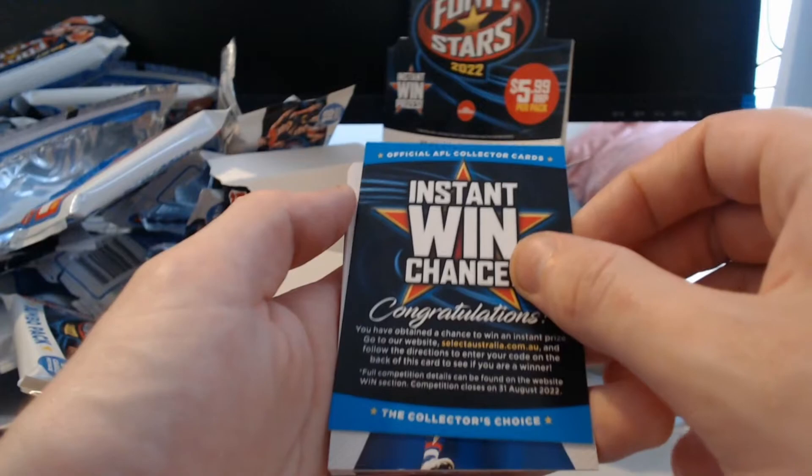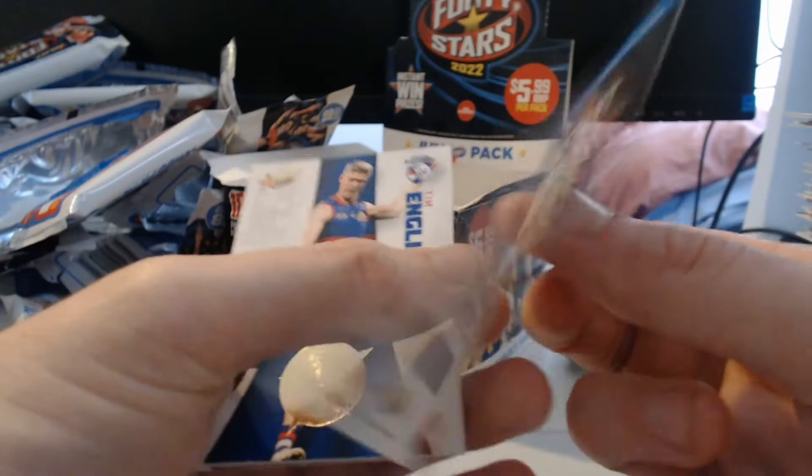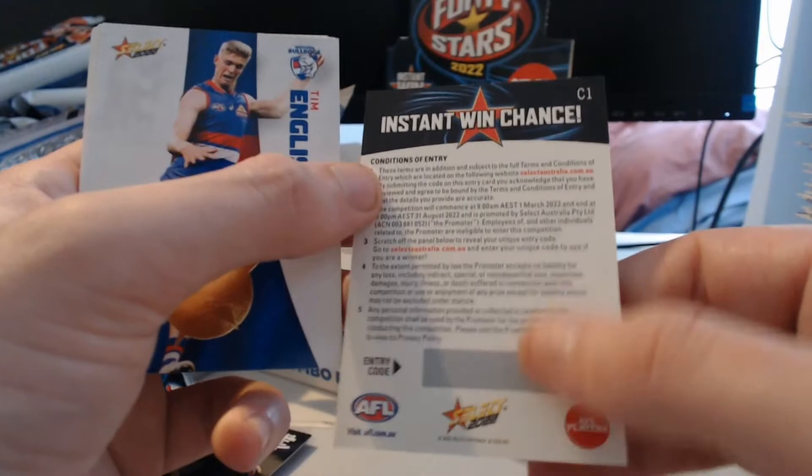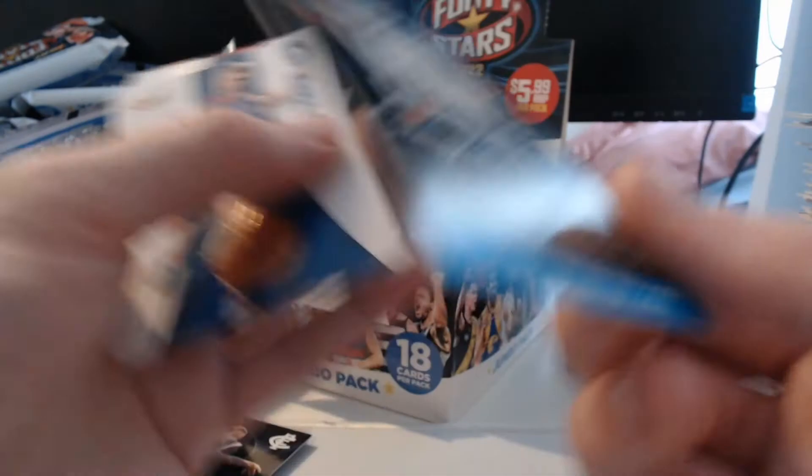We've got Shields, Parrish, Instant Win — and there we are! We've got our Instant Win. It is Tim English. We've got our Instant Win card here — the scratch code. The competition will commence at 9am on March 1st. I believe they mentioned the 15th is when that was going to come out. But Tim English — good to see another 30th anniversary seal.